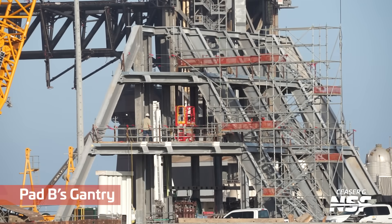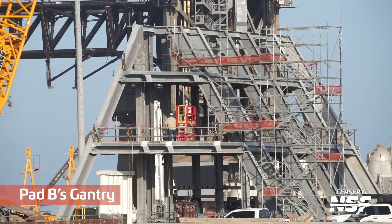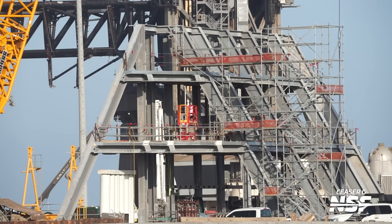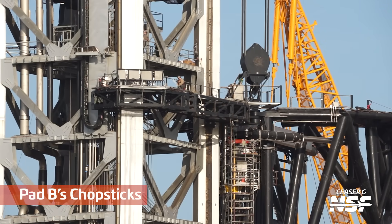All the way back to the launch site, there's Pad B's gantry. That's not colored parts being added to it — that's just a red and yellow lift that was in there.